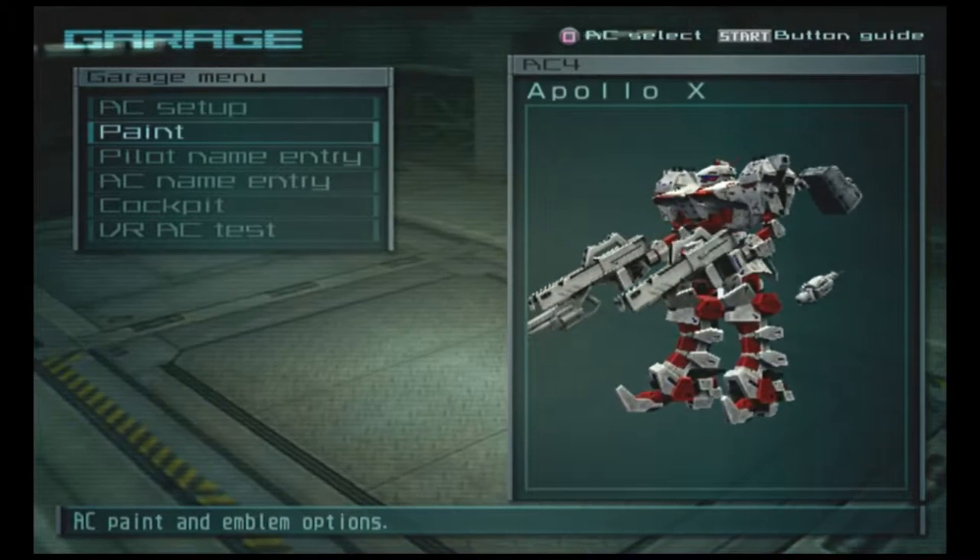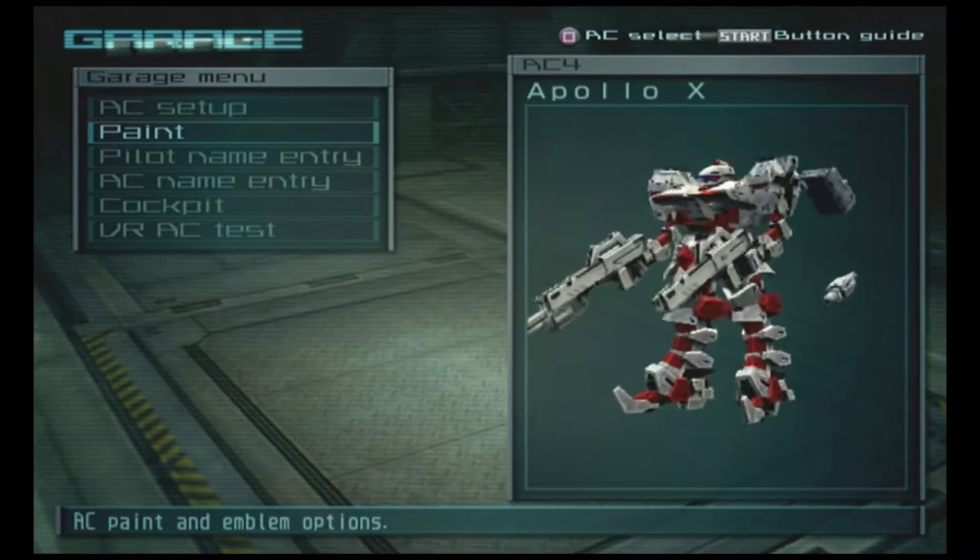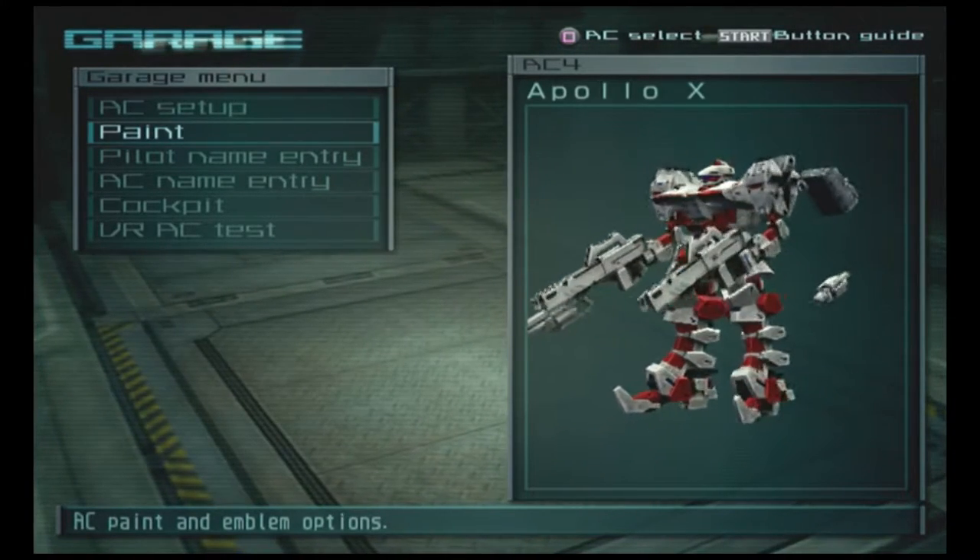Here's the AC, Apollo X. Let me already say that the design of it is already cool. The weapon color was not indicated, so I thought white would fit the best.